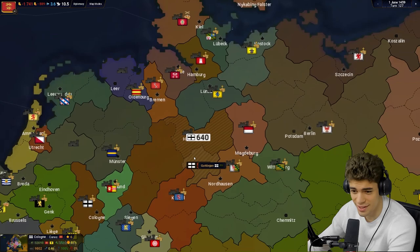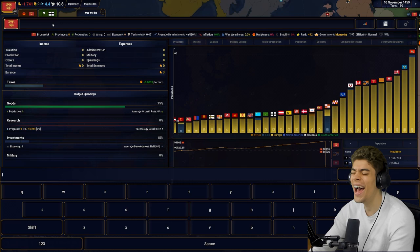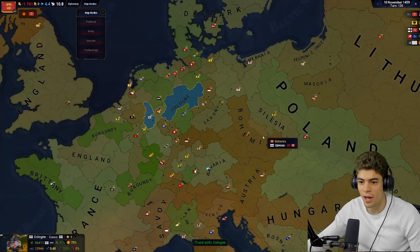We've been sieged. How did they beat an army four times their size? We lost — we're dead. Cologne has taken all our lands. Type a message — he does the keyboard on the screen. People are unhappy. Yeah, I wonder why — because we died. Let's play a different nation, one that I can actually beat.